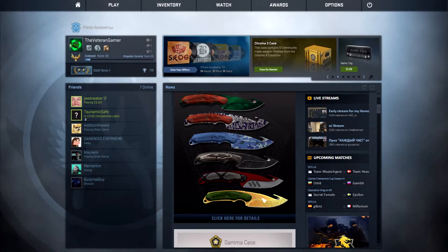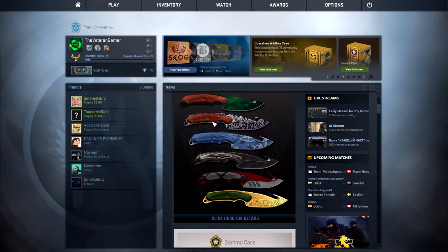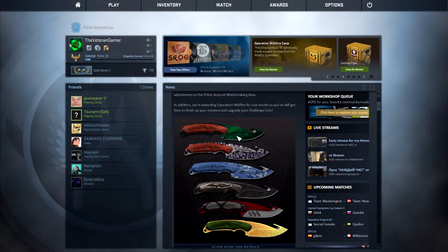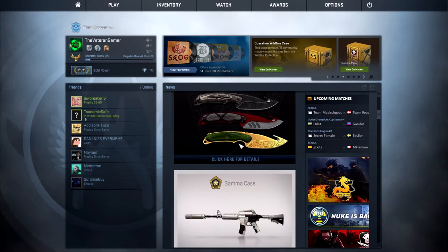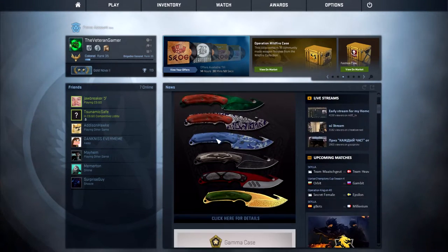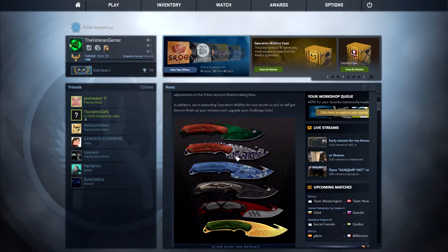Those are probably gonna be worth the most. This is nice too — kind of the Mahadi pattern on the P250. Brightwater's not that great, Black Laminate's alright. That's pretty cool, it's like a futuristic feel. And then, of course, we have the green one because we have the Red Sapphire and the Blue Sapphire, so now we have the Green Emerald. But that's the actual knives of the collection, which you can get on every single knife, not just the gut knives.